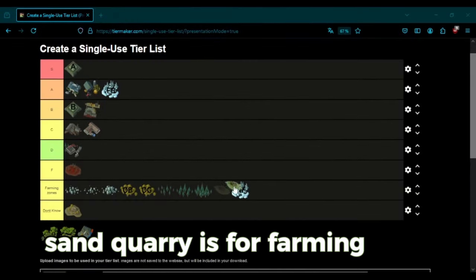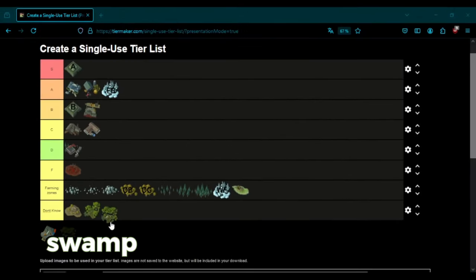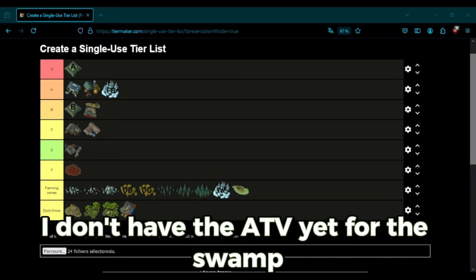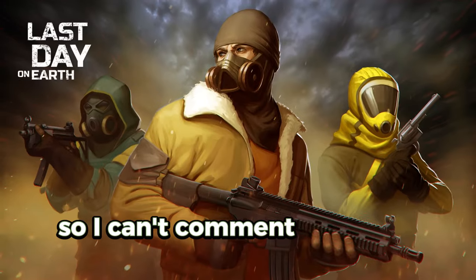Sand Quarry is for farming sand — I don't go there much, but it's a must for crafting cement. As for the Swamp area and Transport Hub, I don't have the ATV yet for the swamp, and I'm still missing a drone for the transport hub, so I can't comment much on these locations.